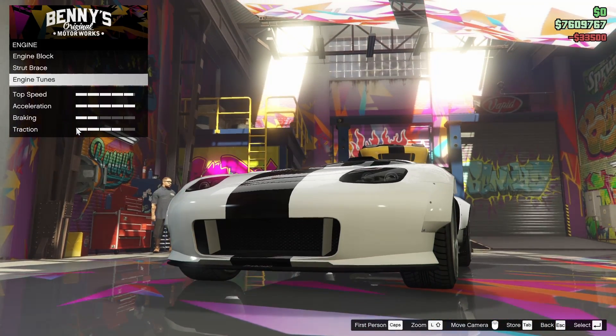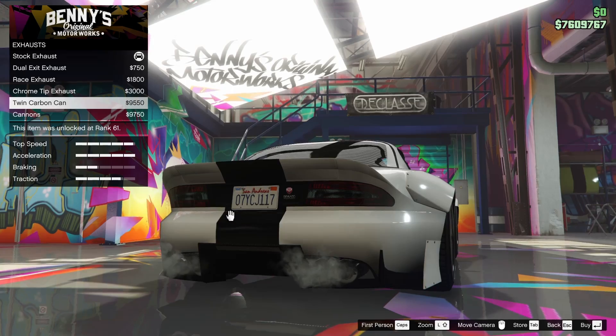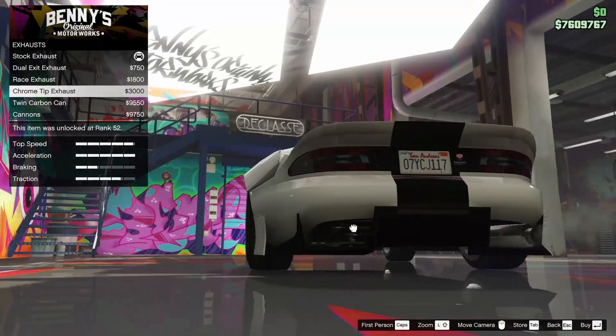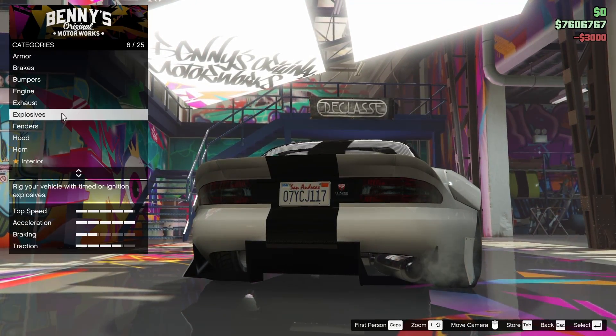For the engine, we're going to go all the way up on that. For the exhaust, we have a few different options. I do like the twin carbon can, and we also have the single exit chrome tip exhaust — that looks pretty good too. I think we're going to go for the single exit. I do like the look of that.